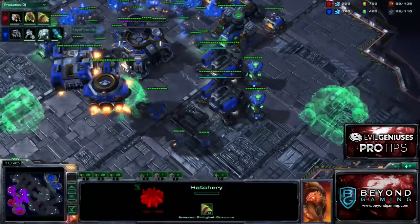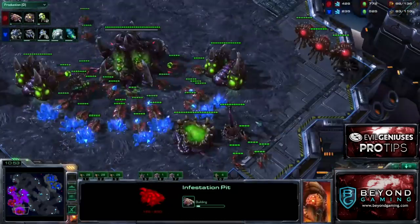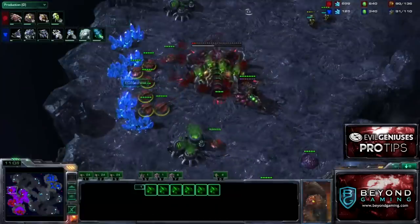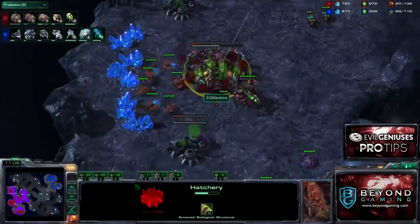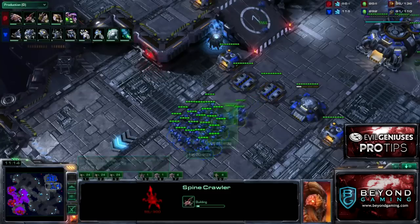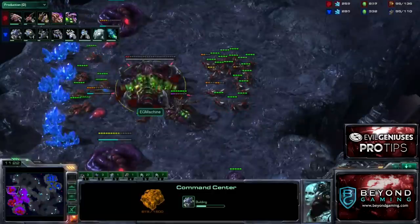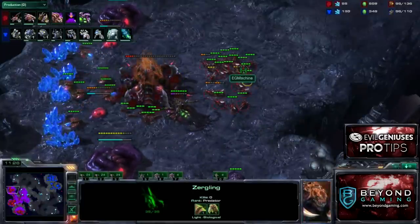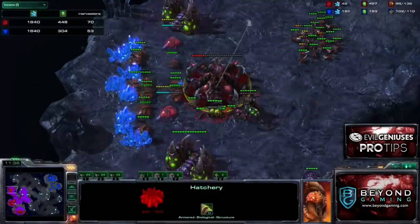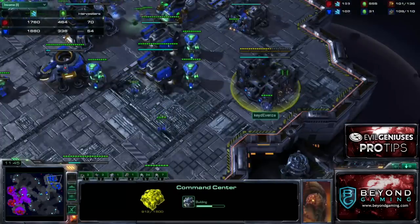That was pretty fortunate for me — it could have gone much worse. But as my Lair completes, the first thing I do is start my Infestation Pit. I should be starting 2-2 upgrades pretty quickly. Once you're able to fend off a timing attack like that, your initial response should always be drone, drone, drone. He just wasted a lot of resources building a force that was unable to accomplish much. I've got a little droning window here and I try to take full advantage of it. I'm at 70 harvesters to his 54, which is pretty significant.